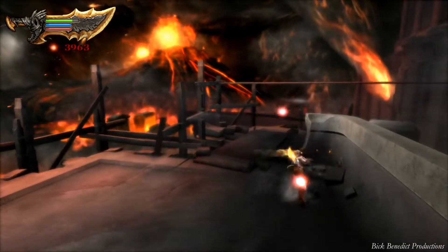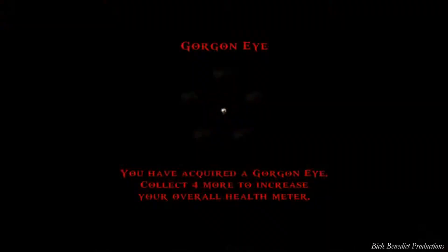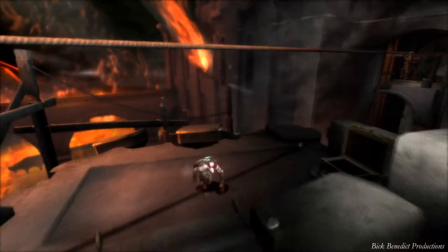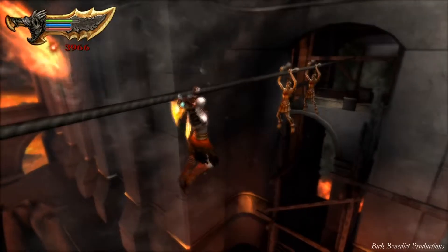So just smash this pottery stuff, then we're going to be heading on over to the next area. Watch out for this chest — you want to grab that. Look at these guys over there, they're just waiting for me. I wish I had the spear projectile, I could shoot them. They're just sitting there waiting for the game to tell them to move.